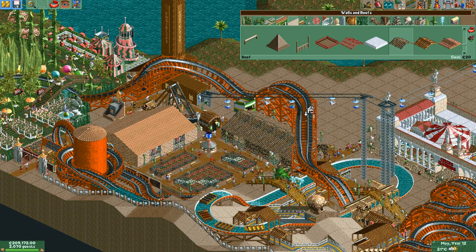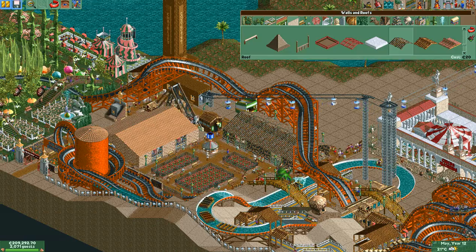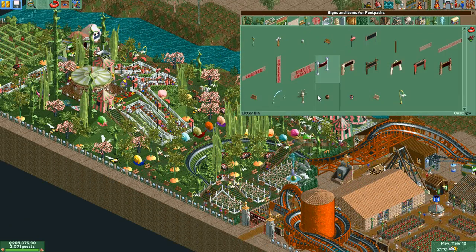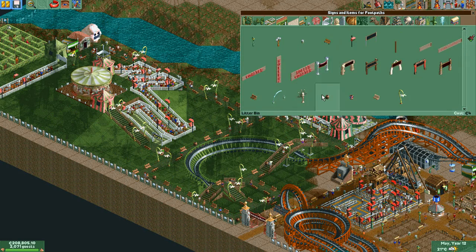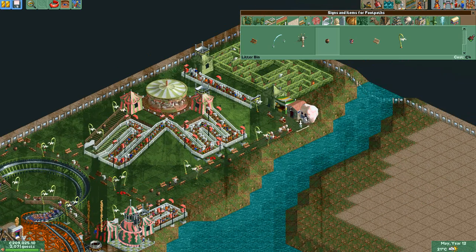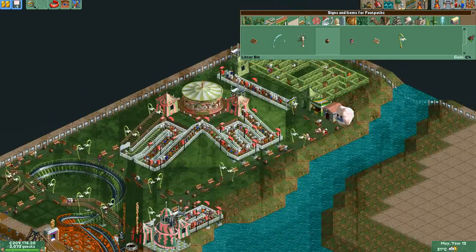Let's see what else I had in mind. We need to fix some trash cans over here because I accidentally used this type instead of this one on this stretch of pathways. There we go, that's done. That was quick.